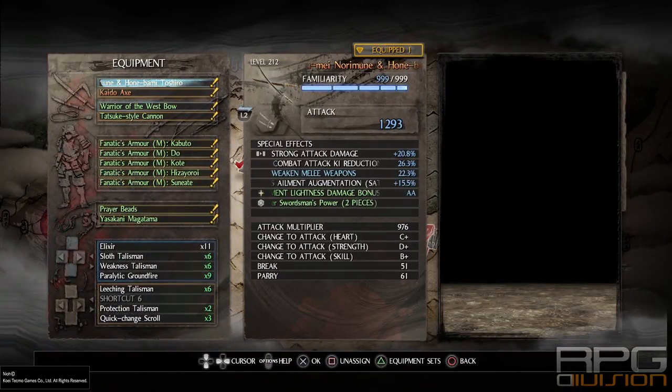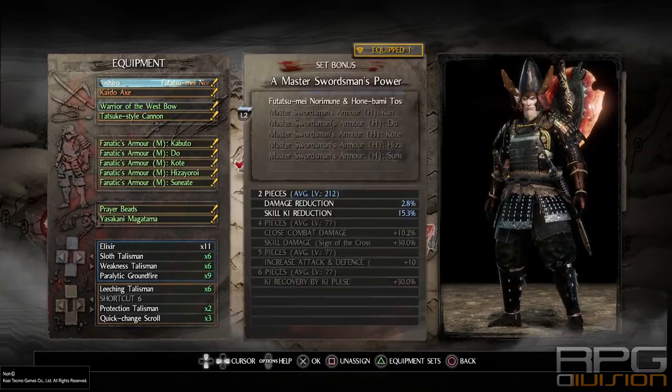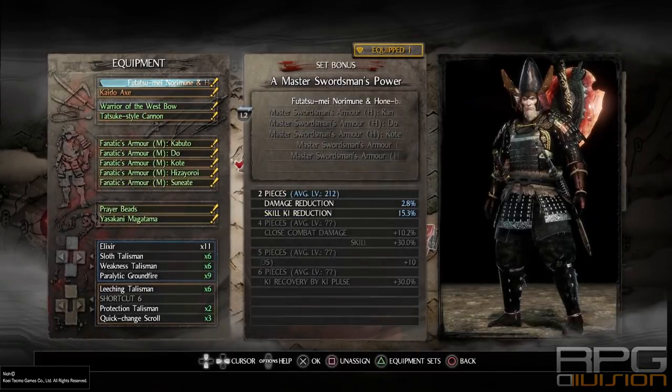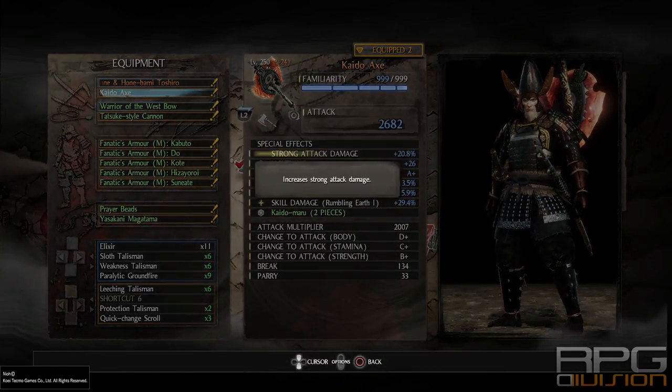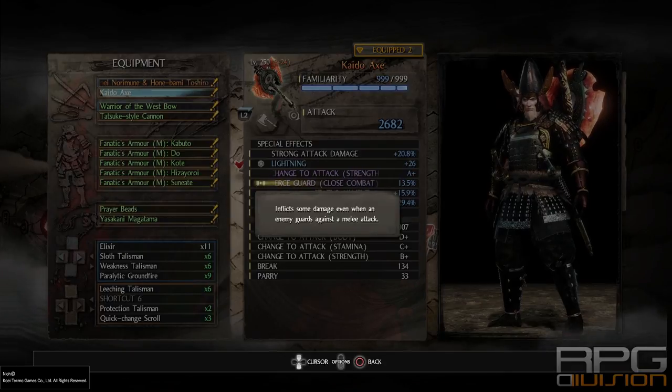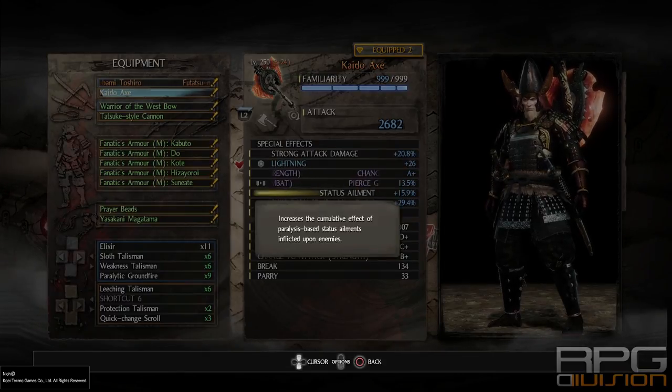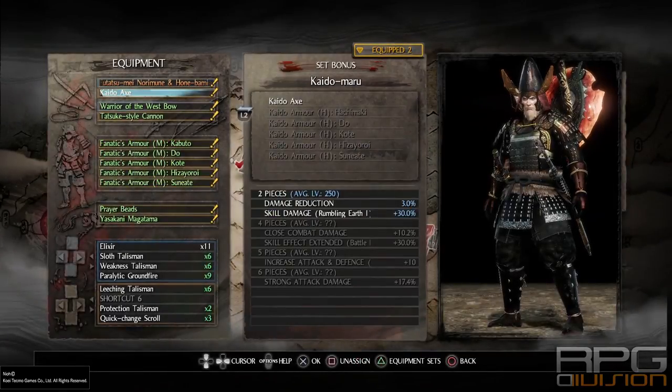First, get yourself dual swords from the Master Swordsman power set, because we need skill key reductions so that we can spin to oblivion - that's one of the most important things. Second, get an axe - any kind of axe - as long as it has the Pierce Guard special effect, which is purple. This is especially important versus human enemies. If you go with a Kaido axe that has Rumbling Earth damage increase, it will stack with the Kaido set bonus for wearing two pieces, giving you around 60% more Rumbling Earth damage.